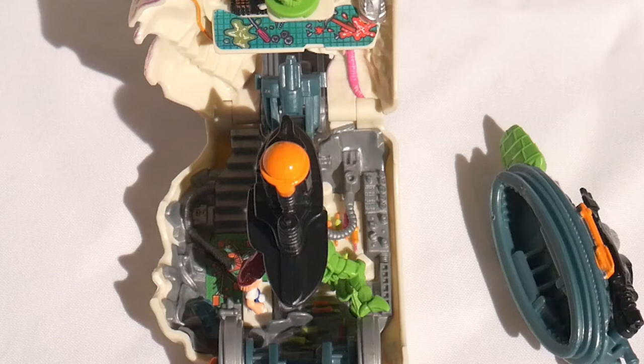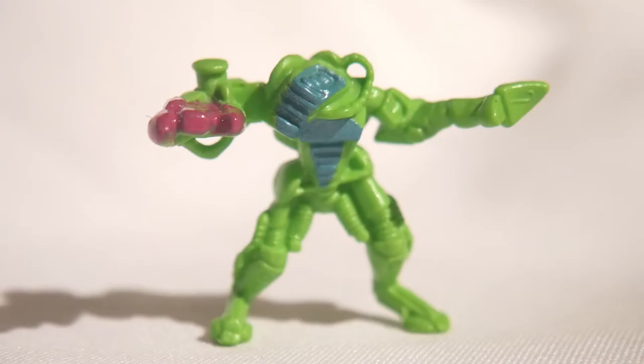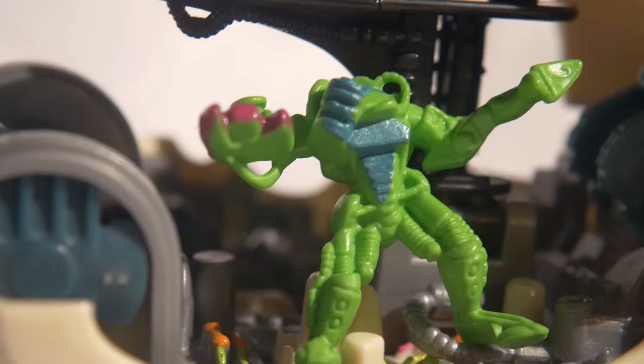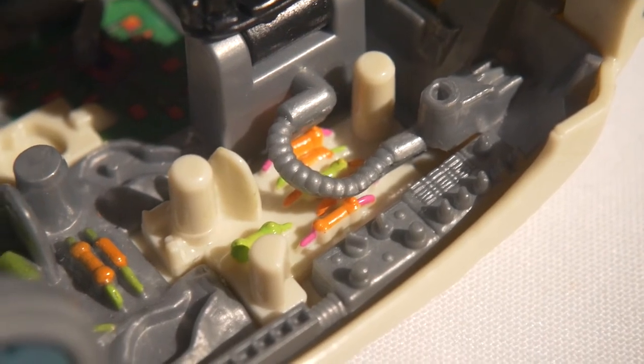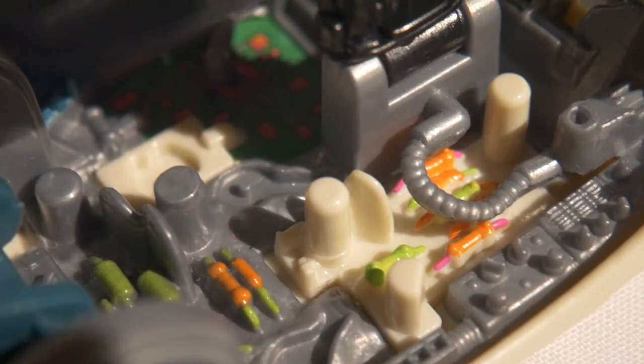We only have two characters here. We got Max, and the villain is Cyber Skull — it comes in the form of a green android. A very simple design that fits well with the sci-fi setting. As for the set itself, it's pretty robotic. You got the colours of grey and white, which gives it this cold cybernetic atmosphere.